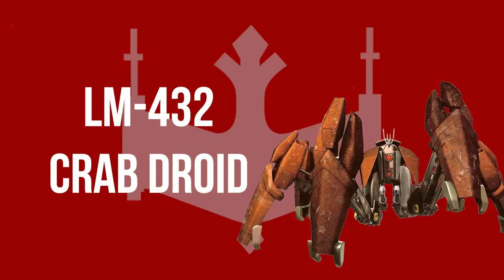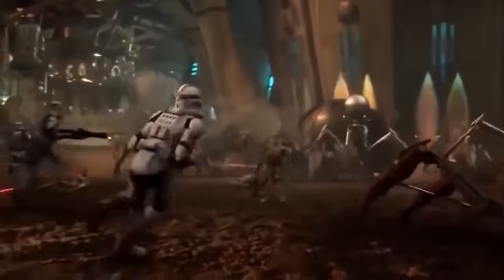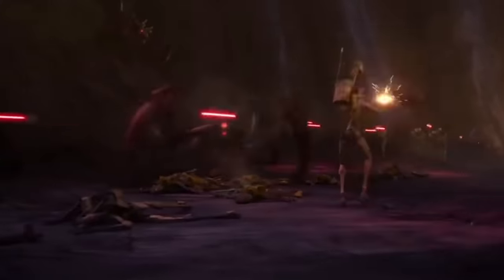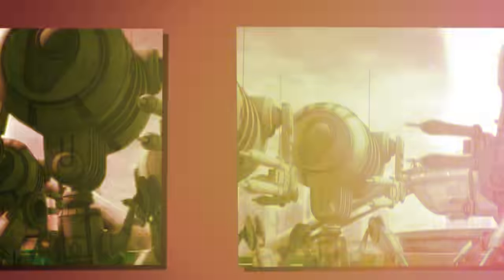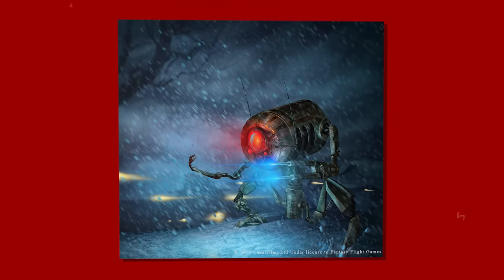The LM-432 Crab droid varied in size — smaller models had four legs and larger models boasted six. Its armored limbs provided secure purchase clambering over uneven terrain, and teeth at the lips of the limbs combined with gripping prongs at the joints allowed the Crab droid to scale steep inclines. It had two belly-mounted laser cannons for long-range threats. The LR-57 retail droid was used for very particular situations — it could lay dormant in shallow ground awaiting enemies traversing above, using exposed antennas to detect disturbances. When set in a dense arrangement, tripping a single dormant droid would cause all others within a short proximity to also activate.